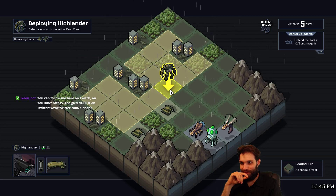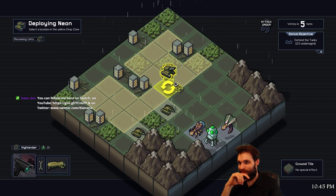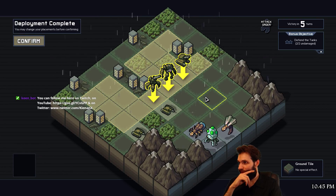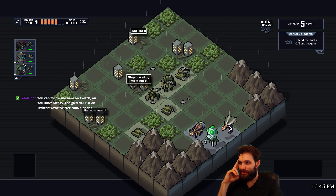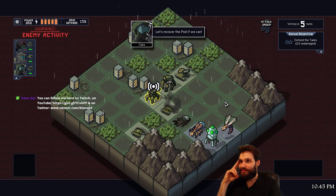Let's see, I think we're gonna do basically the same thing - get our mech Highlander right up there in the middle, get Neon off this side here. That gives us our most range of movement. We're rescued - stop crowding the window. Pod detected - what's a pod? Let's recover the pod if we can.